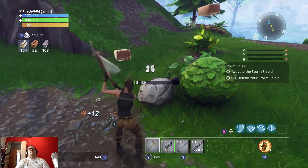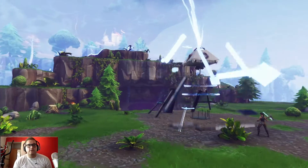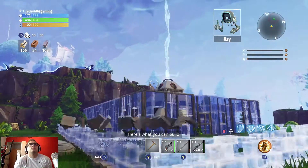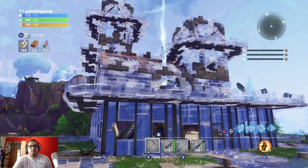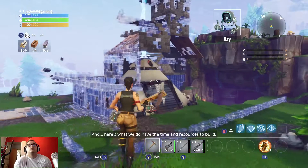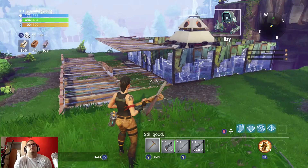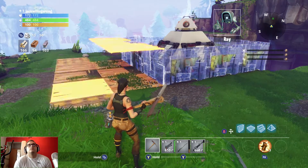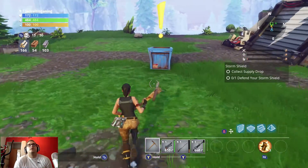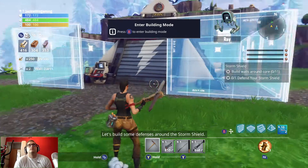Let's activate this storm shield. Activating the storm shield — the goal is to protect the storm shield from any attackers. Here's what you can build, but we don't have the resources to build that quite yet. Here's what we do have the time and resources to build. Still good — let's get started with the basics. Can't build without resources — let me send some for you. Let's collect the supply drop. What have we got then?